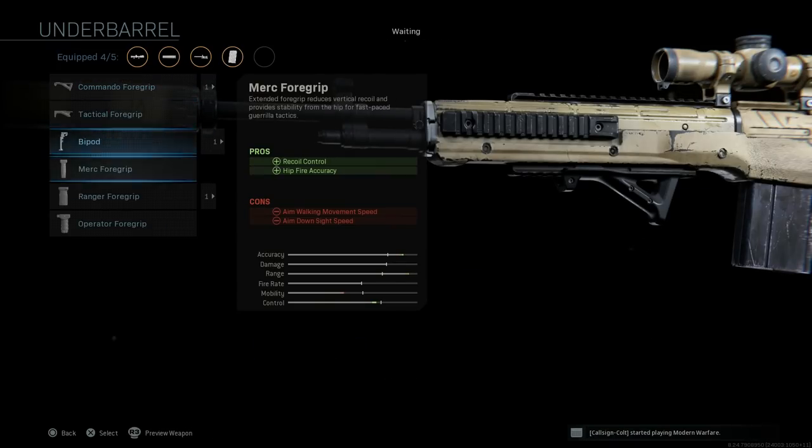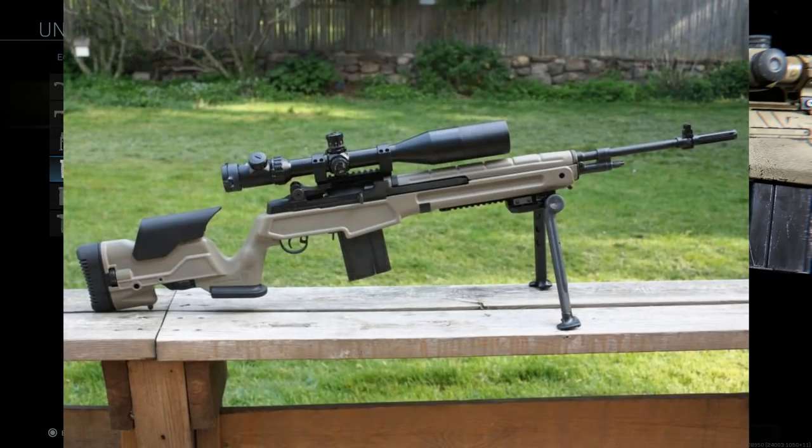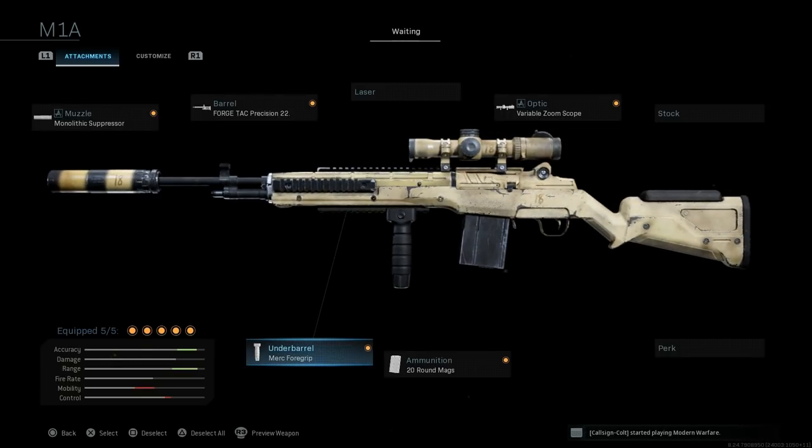For the underbarrel, I'm using the Merc Foregrip. This is a heavy-caliber rifle firing 7.62x51mm, so you really want to control that recoil, especially if you're tap-firing quickly since it's semi-automatic. The pros are recoil control and hipfire accuracy, with cons being aim walking movement speed and ADS speed. And there is our Springfield Armory M1A with the ProMag Archangel stock.